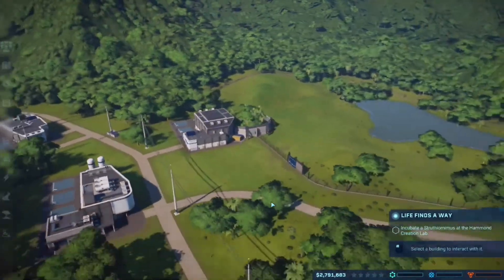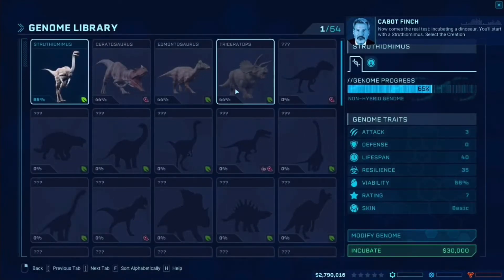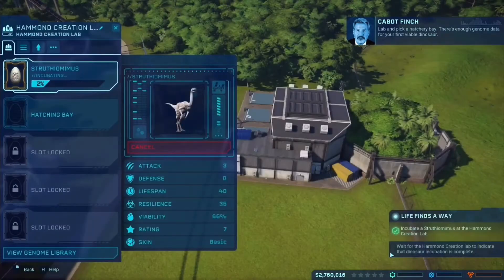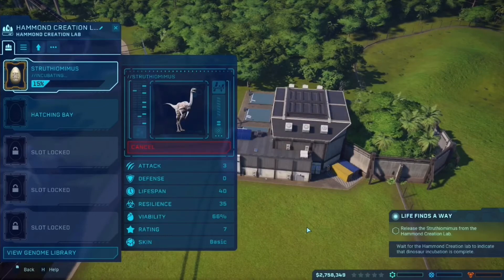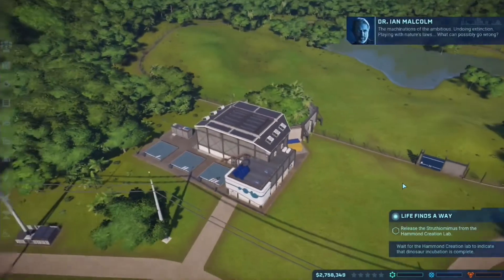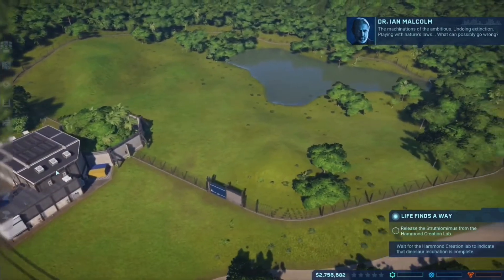Way ahead of you buddy. Alright, let's incubate a dinosaur. I wanna start with that. There's enough genome data for your first viable dinosaur. Alright — Struthiomimus. These guys are cool. So this is gonna be our herbivore pen.